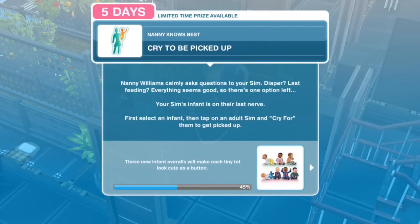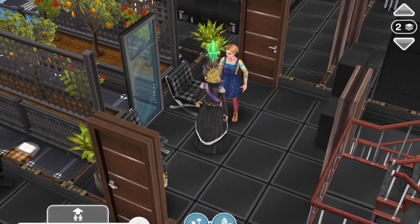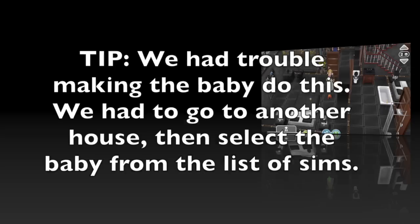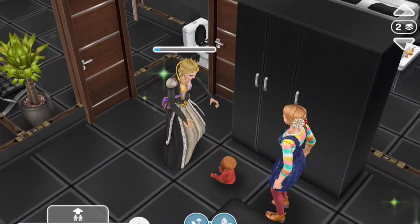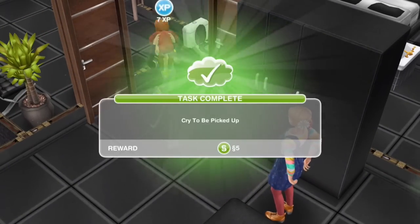Cry to be picked up. Nanny Williams asks questions: diaper? Last feeding? Everything seems good so there's one option left — your Sim's infant is on their last nerve. First select an infant, then tap on an adult Sim and cry for them to get picked up. Cry for Sim for 3 seconds. Did that seem to cheer him up?